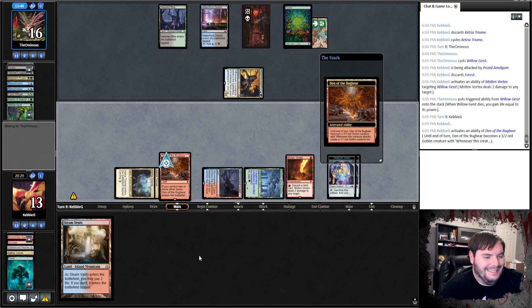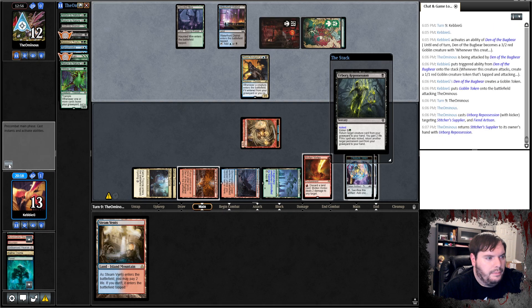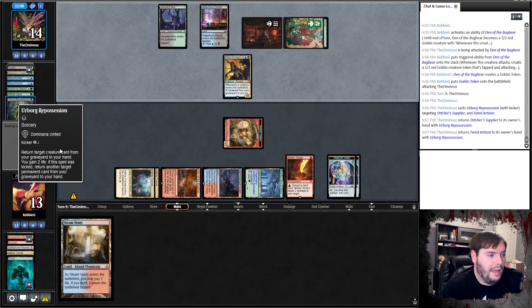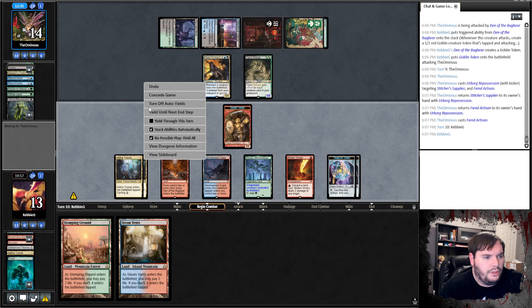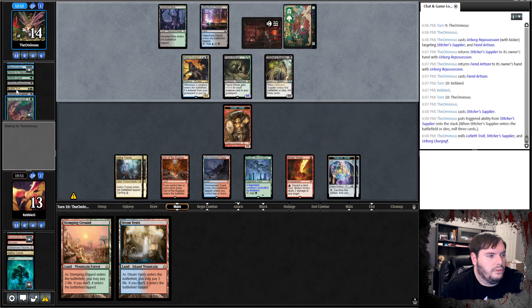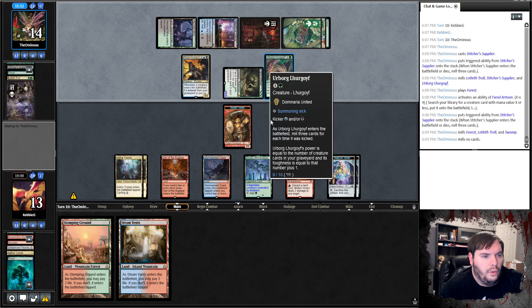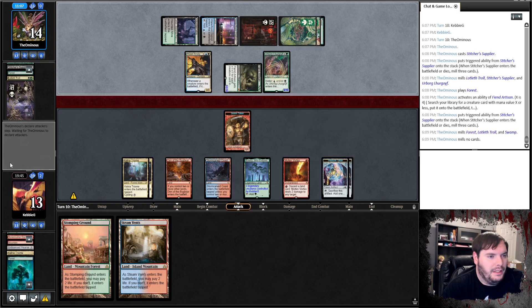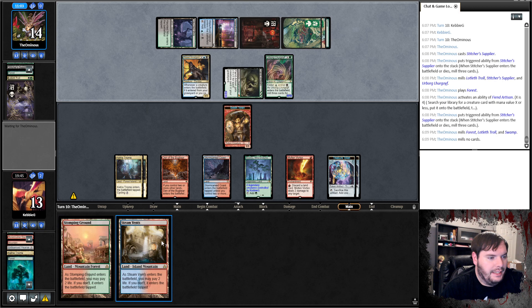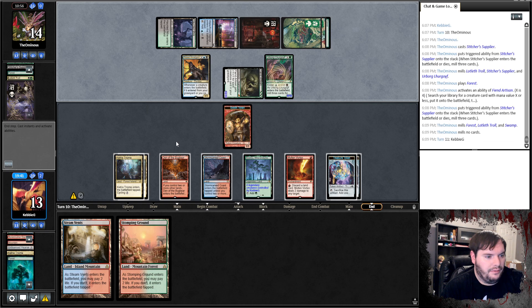We untap, turn on the Den. Hit ya. Opponent gets back a couple threats, gains some life. Oh — a threat with kicker! So he gets two. Feign Artisan goes to combat, does not smack my face. Pass the turn. Stitcher Supplier, got a Lurgoyf and a Troll. Cracks the Supplier. A Lurgoyf — that is a 9-10. I was expecting something like Sidisi. He gets a Lurgoyf which I don't think I could beat at this point.